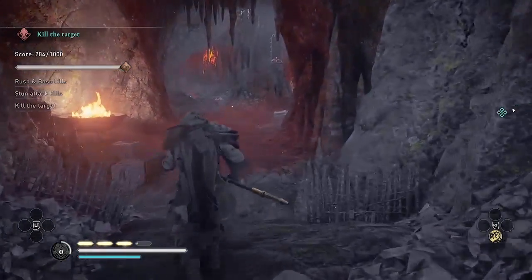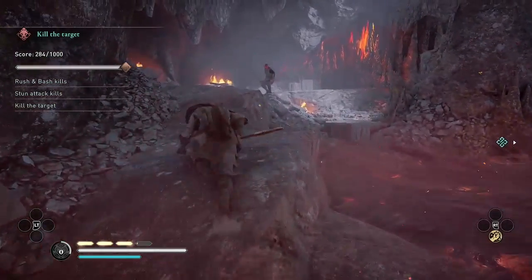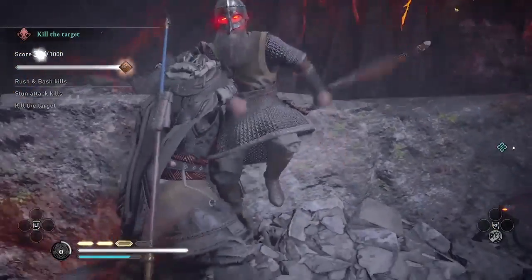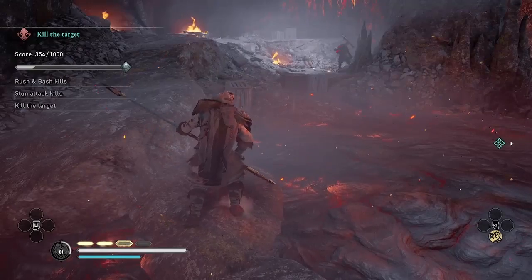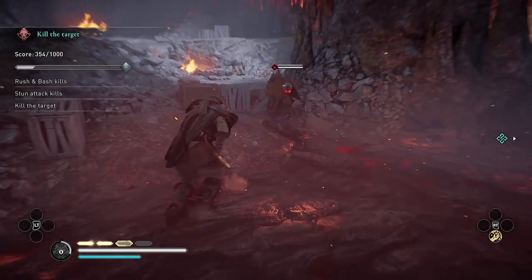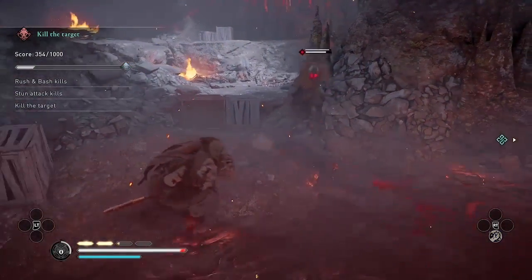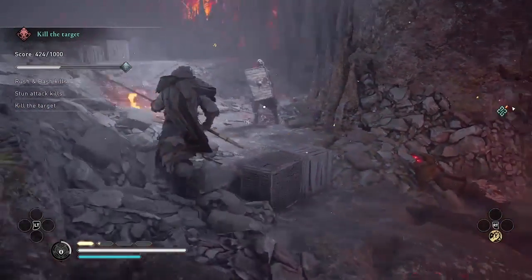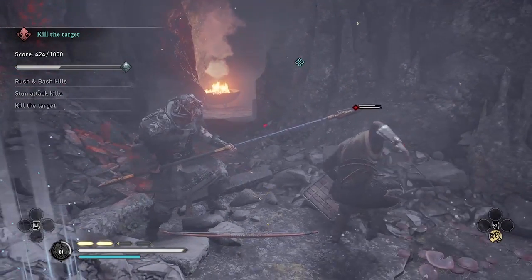Up ahead there are two enemies — one with a bow and one with a mace. As I mentioned, enemies with a bow, a mace, or a spear, I'm going to use Runic Bash; if they have an axe or a sword, I'm going to use the stun kills. The archers you can just hit once into the wall and they'll die. But enemies with the mace are a little bit tougher, so you might have to hit them a few times with your spear to take down their health in order to kill them with one strike. Be careful not to kill them with your spear, because you want to get the Runic Bash kill. I grab the mushrooms to refill my adrenaline, which I'll need for the Runic Bash ability.